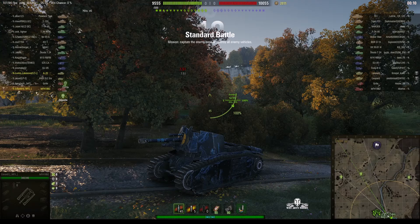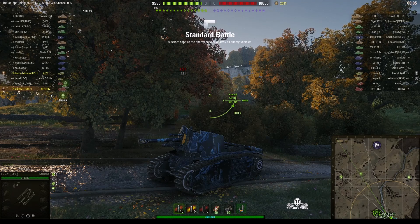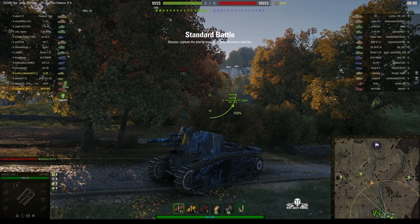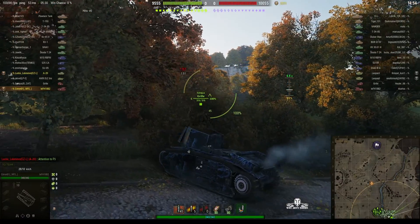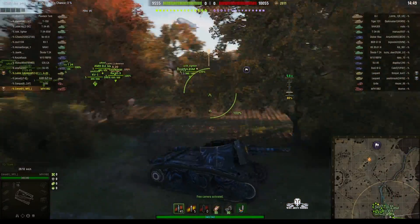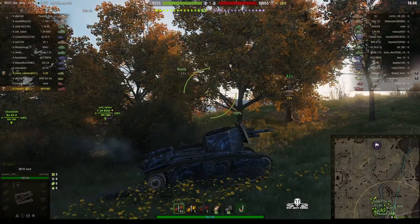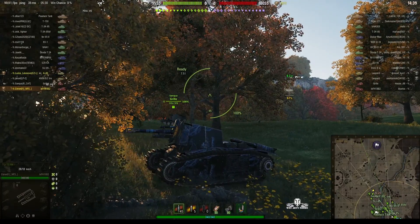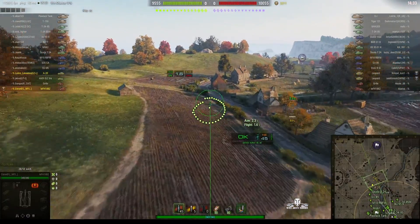Let's have a look at the second battle. Citroen 01 is now on the South spawn of Redshire. I mentioned in the module section that there was a radiator on one side of the vehicle — actually it's the door on this side, and the radiator is on the opposite side, and there is an ammo rack there as well.